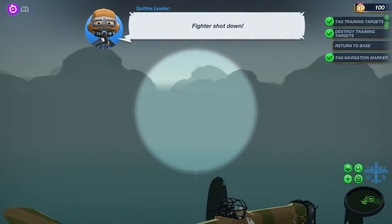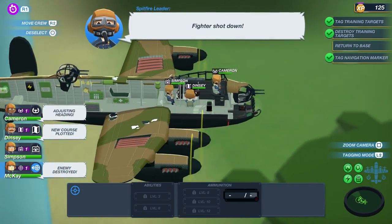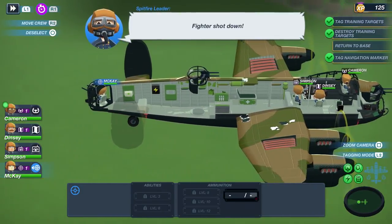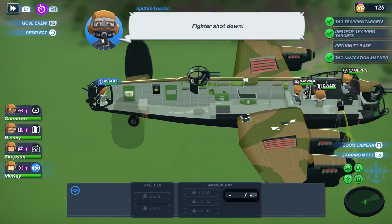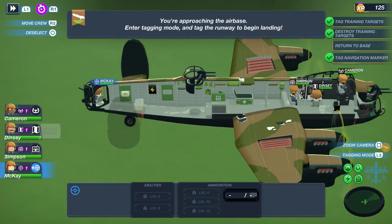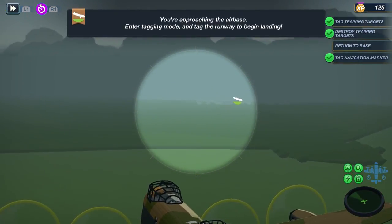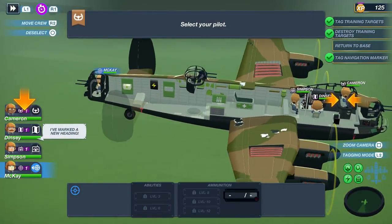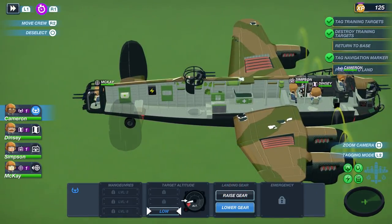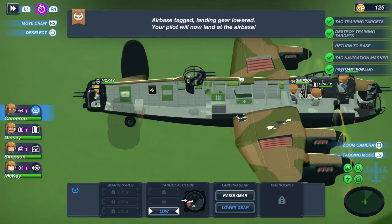There are a ton of planes here — hopefully the Spitfires get here soon. Oh, they're here! We have all of them marked. We need to go to the next marker. Any other fighters out there we haven't marked? We're taking considerable damage — you can see all the damage markers on the plane. I imagine they'll turn red as you take more and more damage.